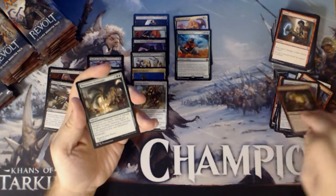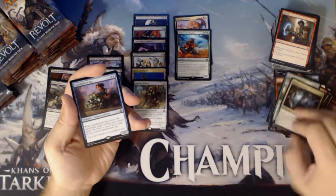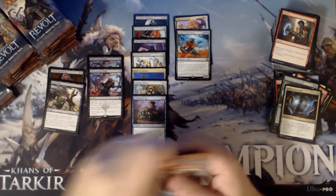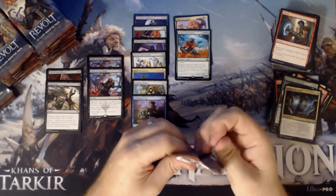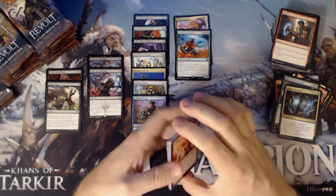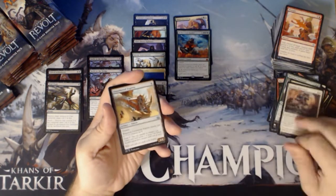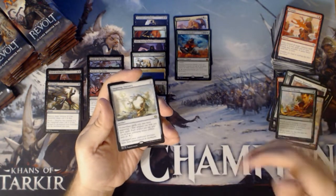We have a Ravenous Intruder, a Monstrous Onslaught, a Hidden Stockpile, and a Quicksmith Spy. We have a Deadlock Trap token. We have a Deadeye Harpooner, Untethered Express, Lifecraft Awakening, and an Inspiring Statuary.